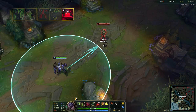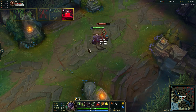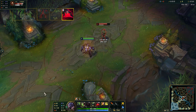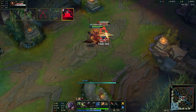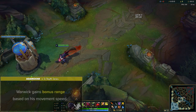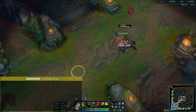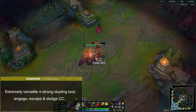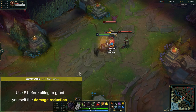Warwick's ultimate is called Infinite Duress. Warwick leaps in the target direction during which he's immune to crowd control. If Warwick collides with an enemy champion, he stops, knocking them down and channeling for up to 1.5 seconds. This suppresses, reveals and deals magic damage to them every 0.25 seconds. Warwick is also healed for 100% of damage dealt to the target during this channel. Infinite Duress applies on-hit effects 3 times and lifesteals at 100% effectiveness. The coolest part is that Warwick gains bonus range based on his bonus movement speed, allowing you to zoom in for some crazy long range ults on targets that you have marked. This spell is extremely versatile — it's a strong dueling tool, engage, escape, and can even be used to dodge crowd control. You can also use your E before ulting to grant yourself the damage reduction before engaging, which is a small tip that can make a big difference in teamfights.